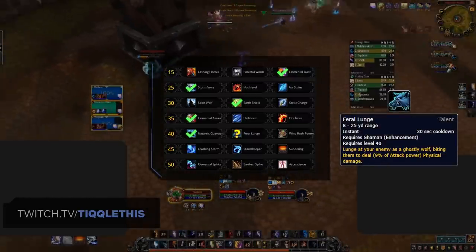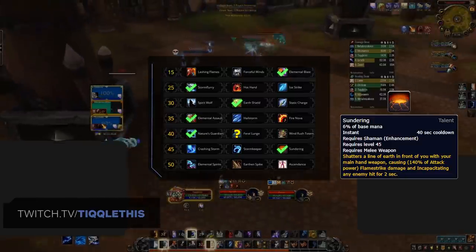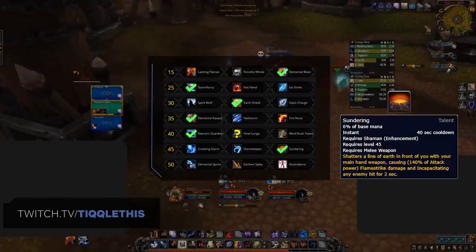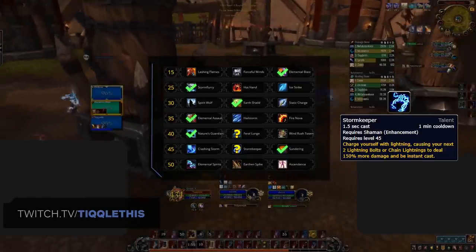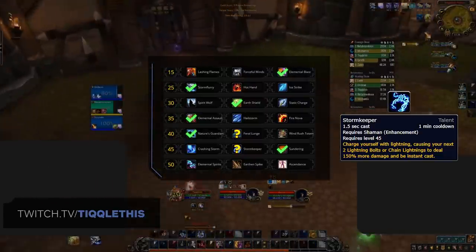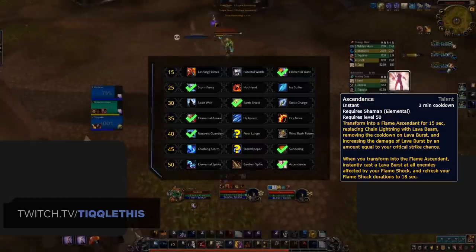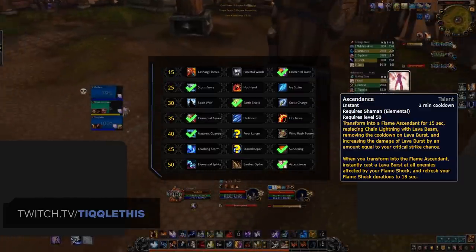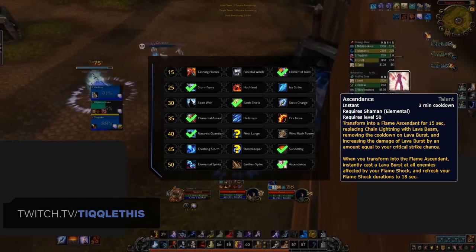For the level 40 row, Nature's Guardian is the default pickup, helping to bolster your defensive survivability — when dropping below 35%, you'll instantly heal for 20% of your maximum health every 45 seconds. This can be swapped for the more mobility provided by Feral Lunge if you're facing a target with high mobility and can afford to lose the survivability. On the penultimate talent row, Sundering is the default pick, providing a large amount of damage and a small disrupt that is off diminishing returns. You can still combine Sundering to secure a full Capacitor Totem, making it key to your burst rotation. The new addition of Stormkeeper can be considered against ranged compositions where maintaining uptime will be challenging. Dropping to the final row, Ascendance is the default pickup — this talent has been reworked in Shadowlands, immediately dealing insane AoE damage when popped. This, along with Shamanism, can result in some ridiculous burst damage, making your hard-hitting Stormstrike ranged and bypassing armor as it's replaced with Windstrike.